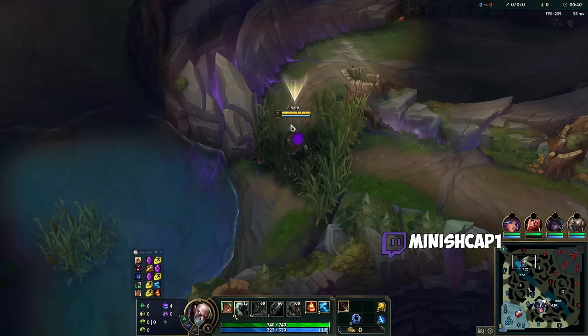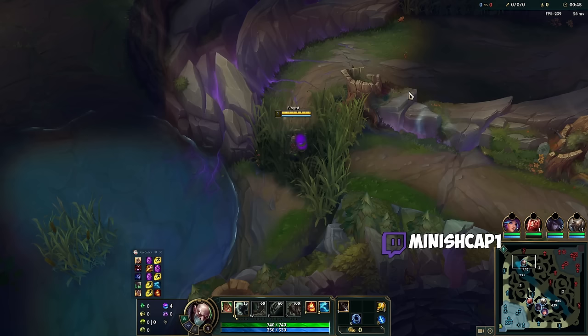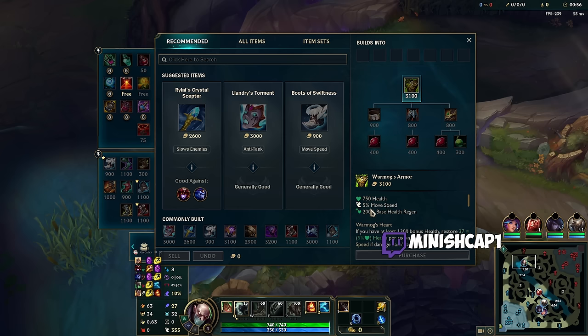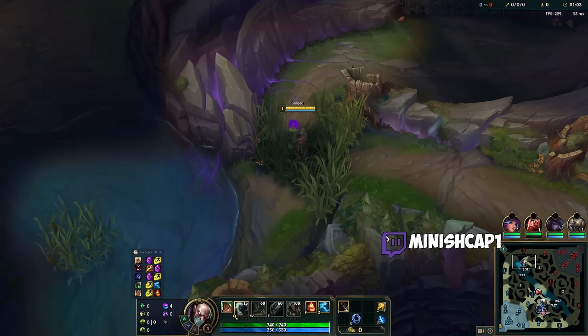What is up guys, MinishCapt1 here. I'm going to be showing you what I think is potentially one of the better Singed map pressure items, and just split push items as well. This item, Wormog's Armor, in Season 14, gives 750 health, 5% move speed, and if you have at least 1300 bonus health, you get 10% additional movement speed and 5% health per second regen.